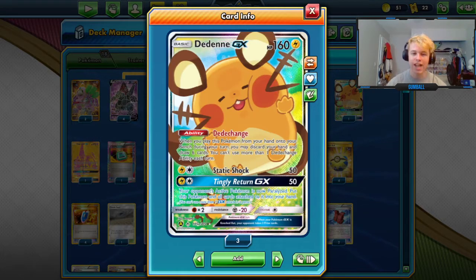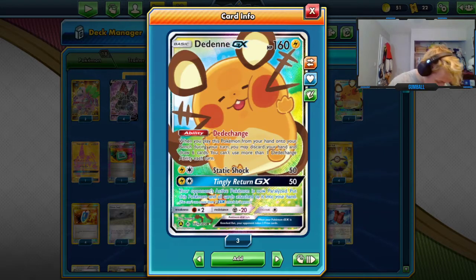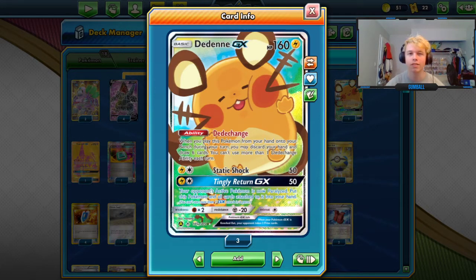We're playing one Dedenne and one Lele. Dedenne is a card I've been considering cutting, but the main reason it's there is that if your turn-one hand isn't very good, Quick Ball lets you refresh to see what you want to draw. The reason it feels like it's not that good is that if you just don't brick turn one, you don't really use it that often. A lot of games where I brick turn one, I can't Quick Ball for Dedenne when I want to anyway.